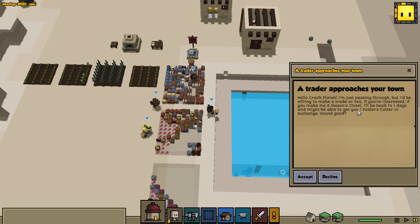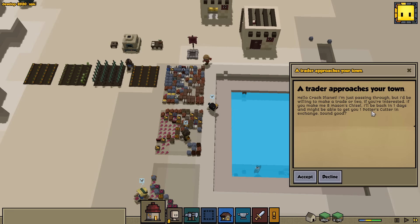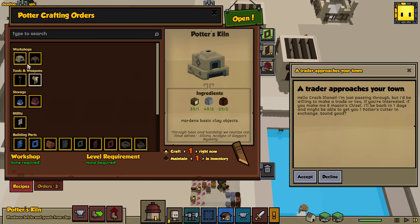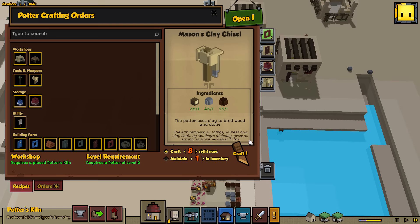Traveler approaches — okay, so what is this? If you're interested, you can make me eight mason chisels, and I'll be back in one day and might be able to get you one potter's cutter. Potter's cutter? What are you talking about? Is that like an actual... another potter? Well, I don't know, but I will accept this. All you want is eight mason chisels — we can do that. He's not doing really anything else. So bam, go ahead and work on that.